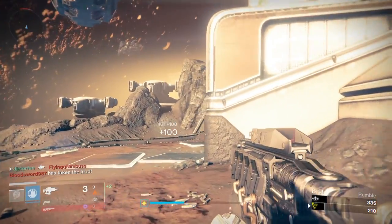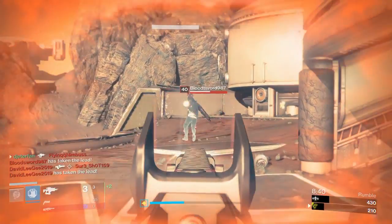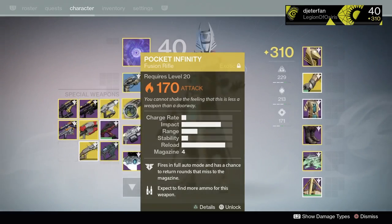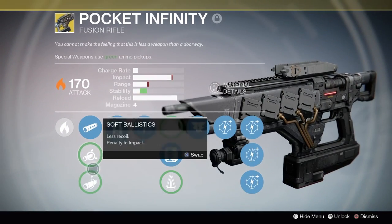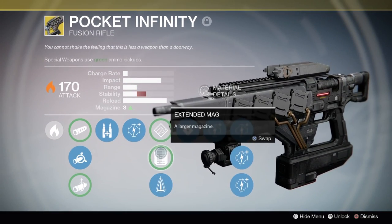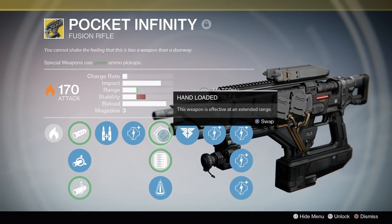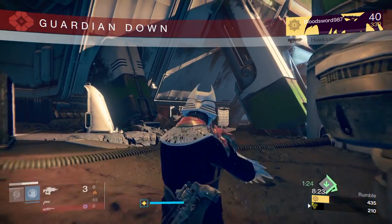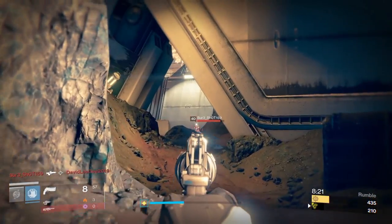There we go, finally was able to get one kill with it - this thing rips through people. That recoil is ridiculous. Maybe if I swap up one of the perks on here - I'm going to run Perfect Balance, just go for a full stability build. It's definitely what I need. That extra bullet is cool but I definitely want to run full stability on this thing. Honestly this thing seems pretty decent, the recoil is just way too ridiculous though.